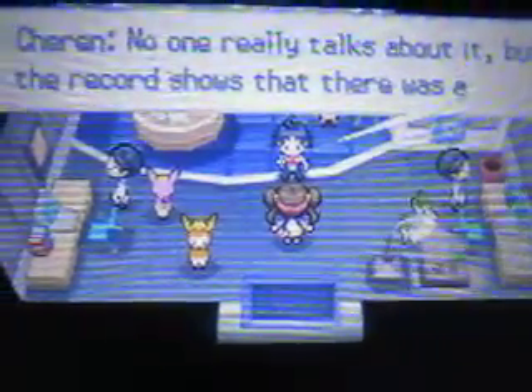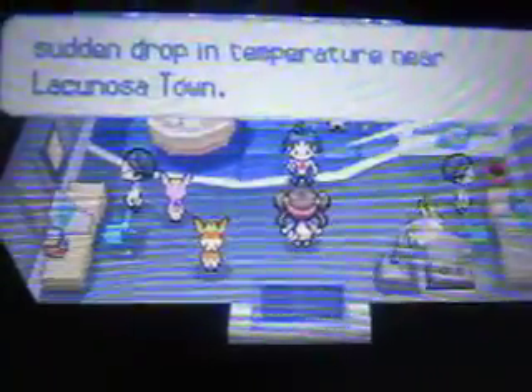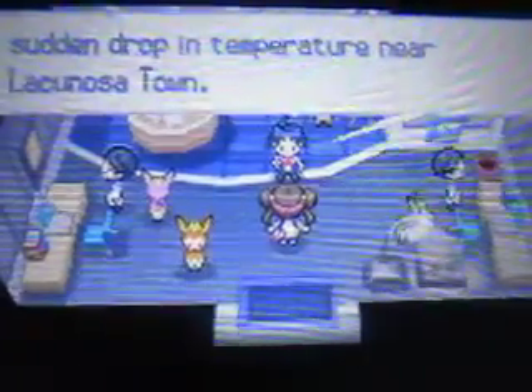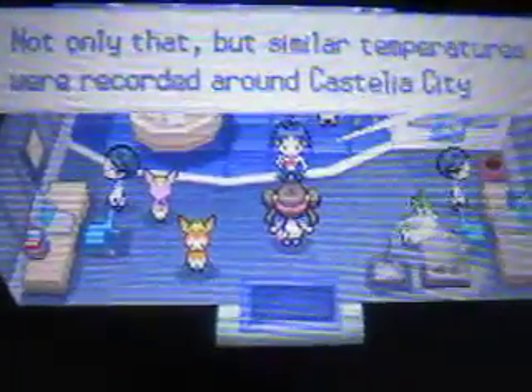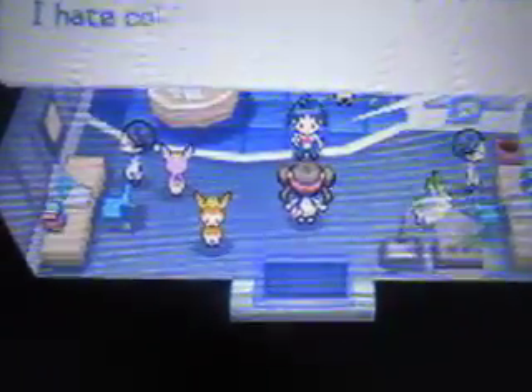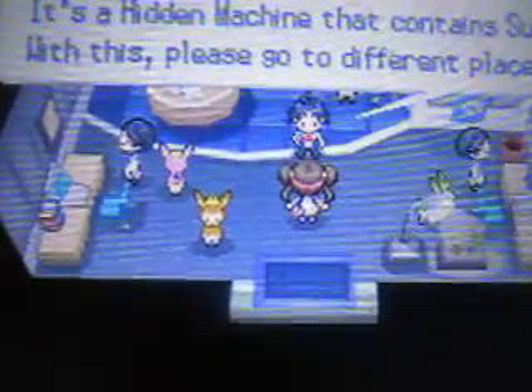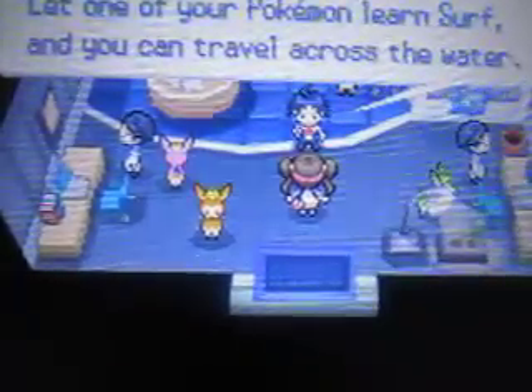No one really talks about it, but the record shows there was a sudden drop in temperature near Lacunosa Town. It was only for a moment, but it went down as low as minus 58 Fahrenheit. Similar temperatures were recorded around Castelia City and Driftveil City. On top of that, there was that incident with Team Plasma — this needs investigation. I hate cold weather though. Here, I'll give you this — it's the Hidden Machine that contains Surf. With this, please go to many places and check what's going on.